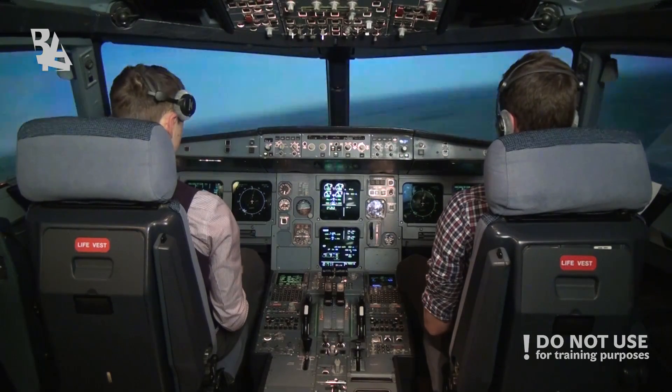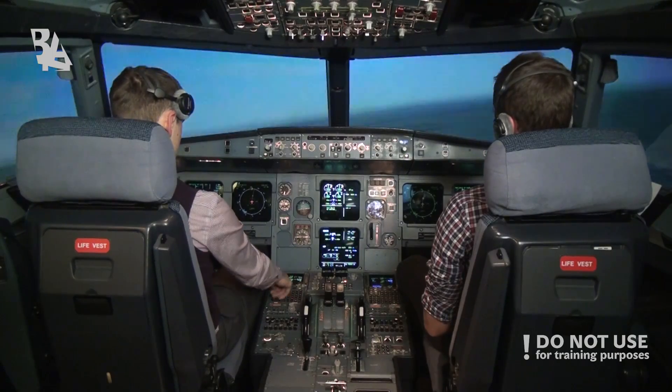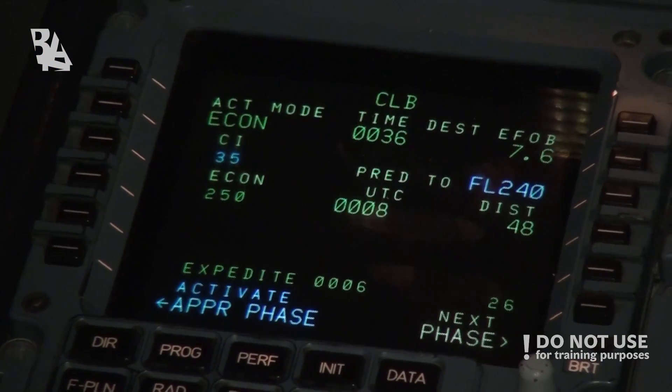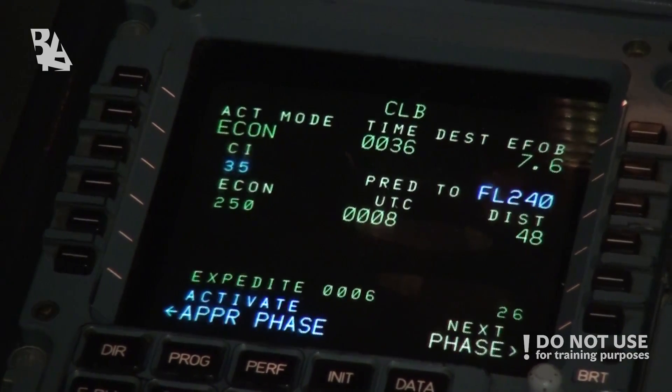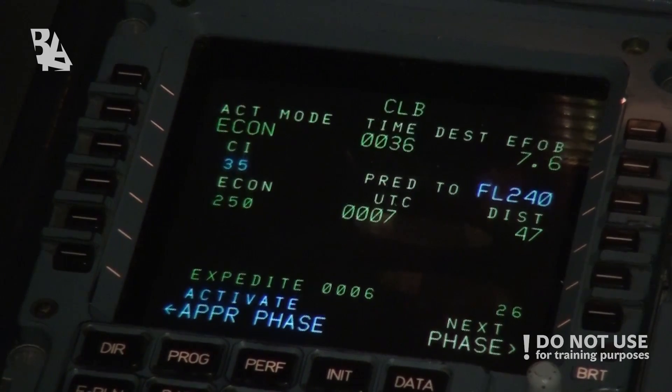Optimal climb is taken from the FMGS. It is holding the speed that is set in the FMGS — maintaining 250 knots at economical speed — and it is predicting that it will take us 8 minutes and 15 nautical miles to get to flight level 240.